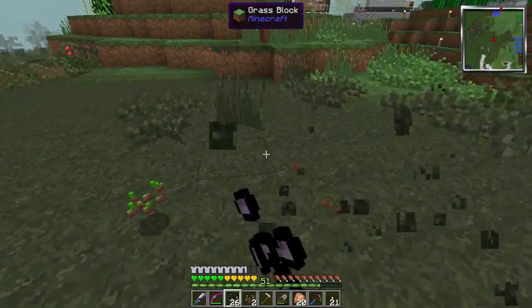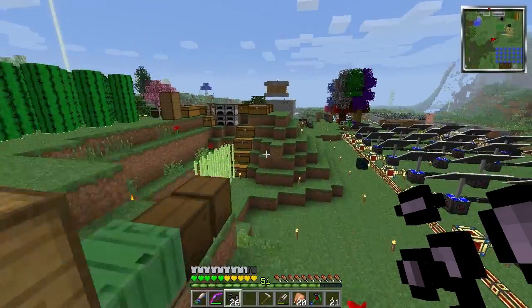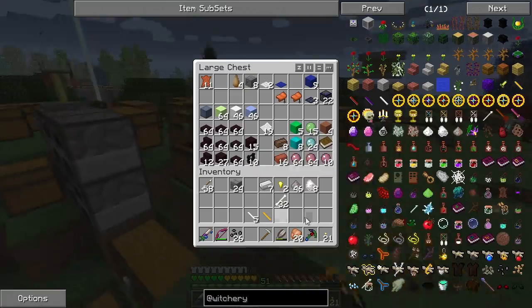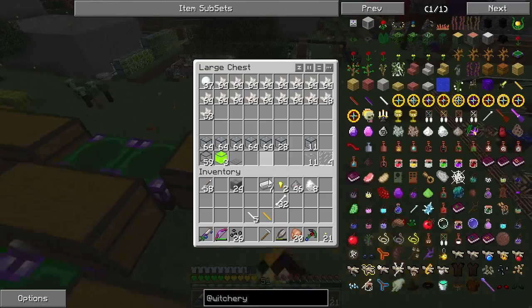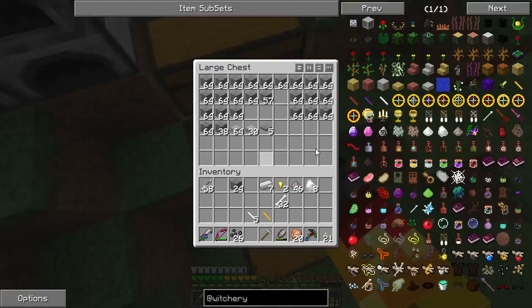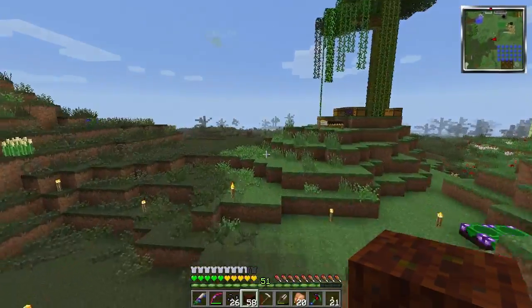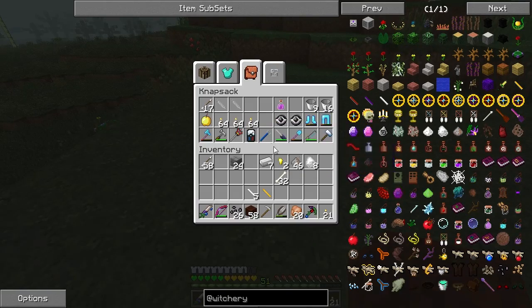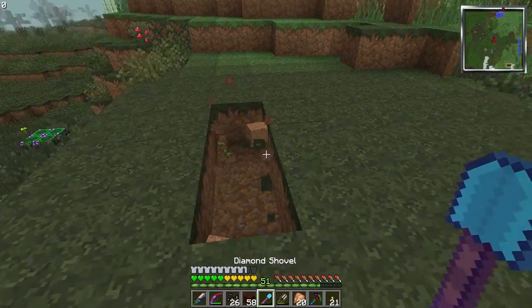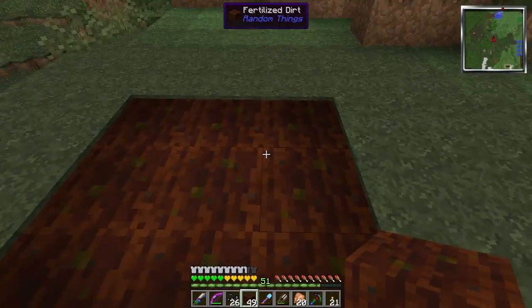I know what I should do — do I have any spare? Let me find out. Another brick, mud brick. Oh, I keep them in here — yes, fertilized dirt! Screw the hoe, I'm just using fertilized dirt. That's why I don't have a hoe, because I don't need one. I kind of just use fertilized dirt for everything because I don't have to keep it hydrated.